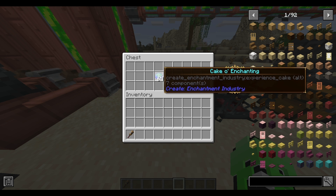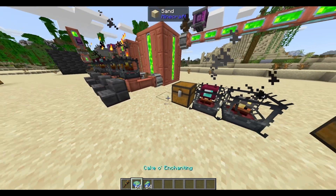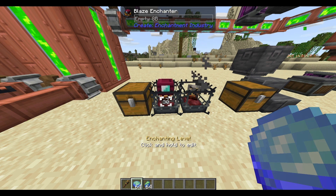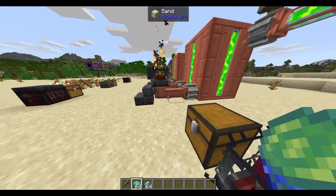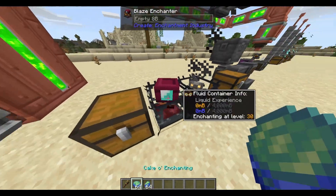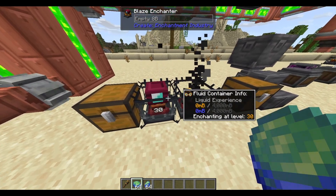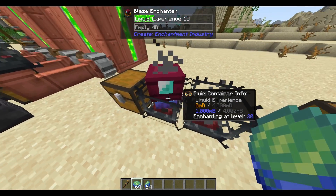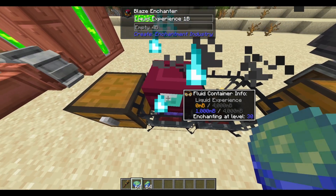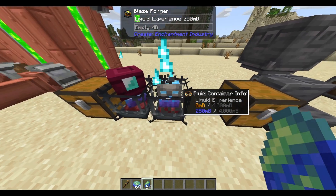In this chest, I got myself the Cake O-Enchanting and the Cake Slice O-Enchanting. These are the things that you'll need to super power your Blaze Enchanter and your Blaze Forger so they go into Hyper XP mode. It is important to know that when you use these cakes, you no longer need to pump normal experience into them. By simply right-clicking the cake, they'll now be in super enchanting mode. Using an entire cake gives a liquid experience of 1 bucket, and using the slice gives 250 millibuckets.